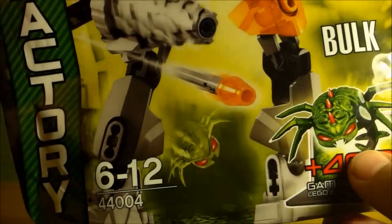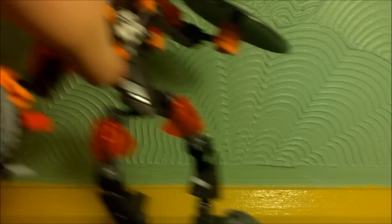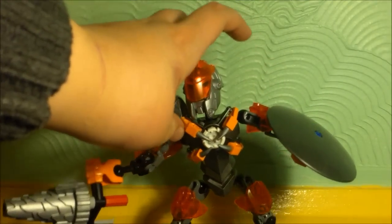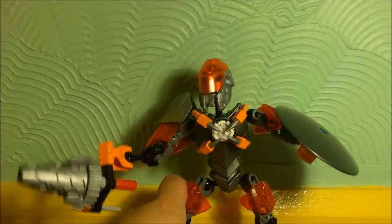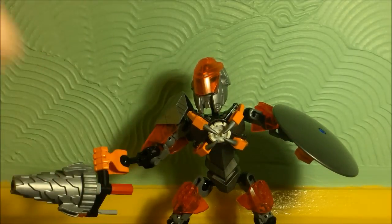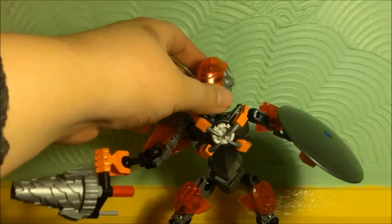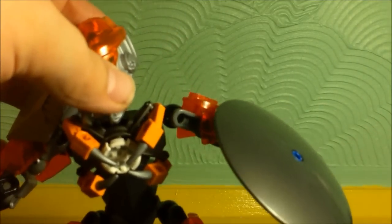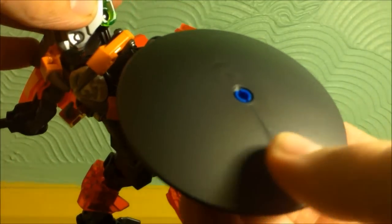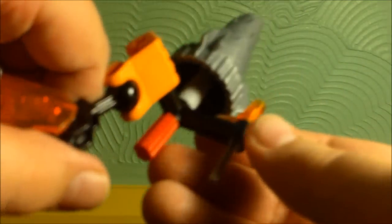That is pretty much it for the packaging, so let's move on to the figure itself. BULK is pretty cool — he's actually my favourite out of the Wave 1 Heroes. He comes with this gunmetal grey shield, and this drill weapon is just awesome. It has a flick fire missile on the side of it, which we will test out.